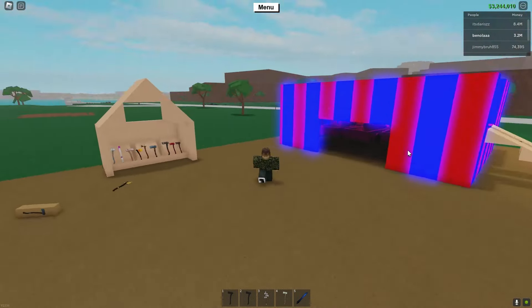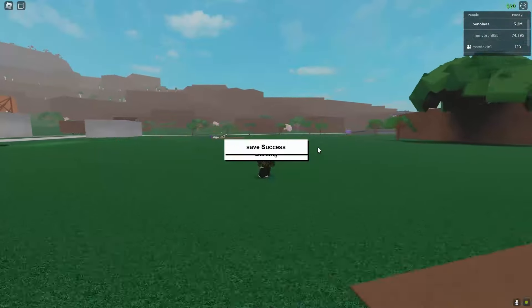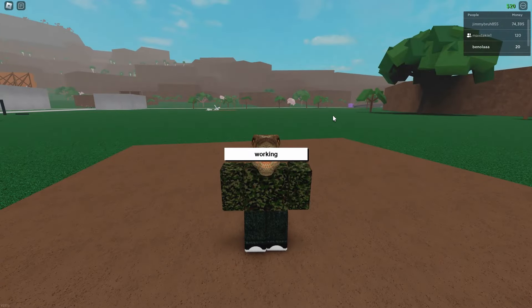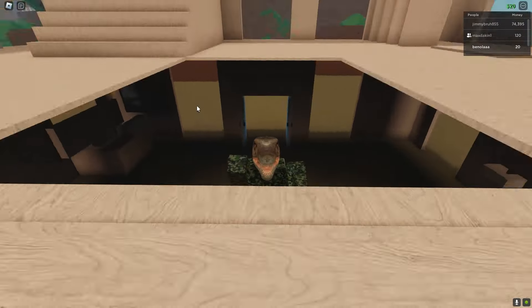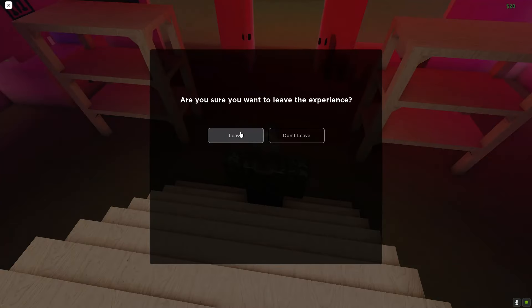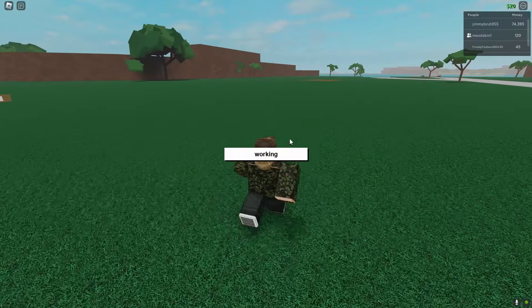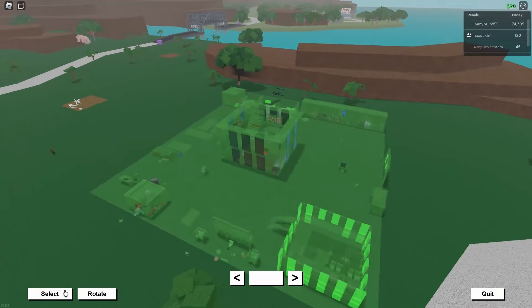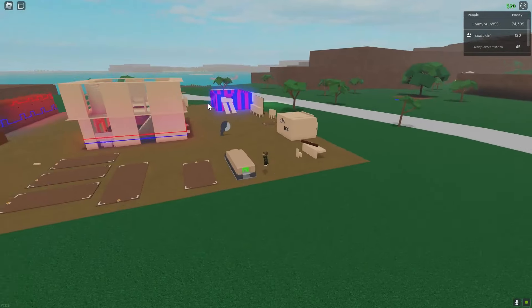Now what you're going to want to do is reload your slot. Just to let you know, this can take a few attempts and can be quite tricky. Basically, you're going to want to leave as soon as you're going to load it in. Not an ideal position because you can't see the presents, but let's hope it works.